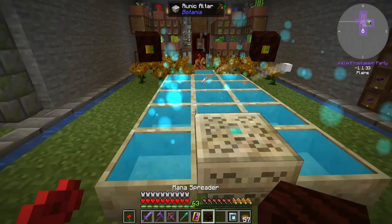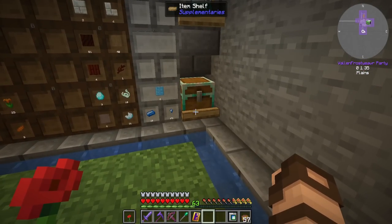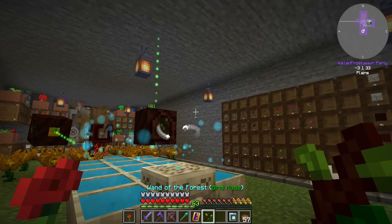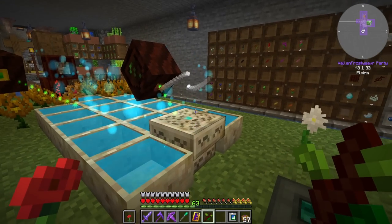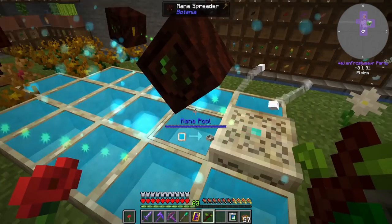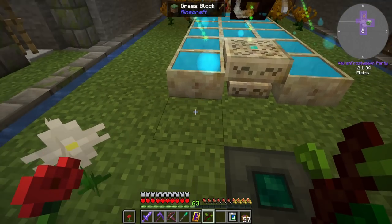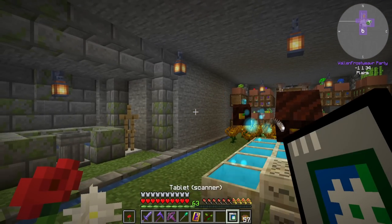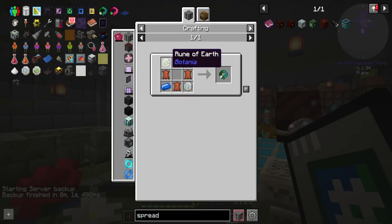We need to make a few runes so that I can make myself a Sojourner's Sash, which will give me step assist and a speed increase as I'm running around the base. One mana spreader — I'll just put it here for now. I know that I've got my wand here. Is it set on bind mode? There we go, bind mode this to here. I need a rune of air and a rune of earth.